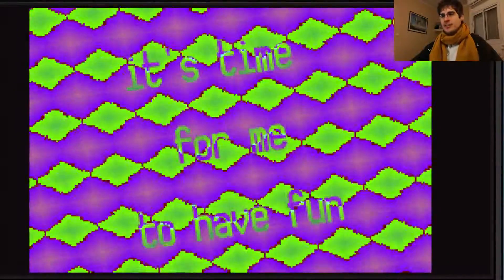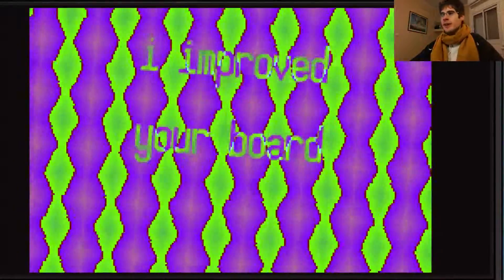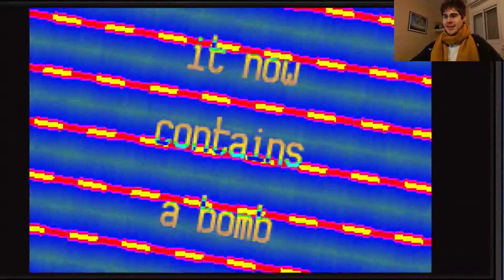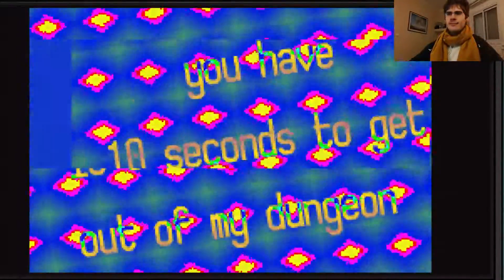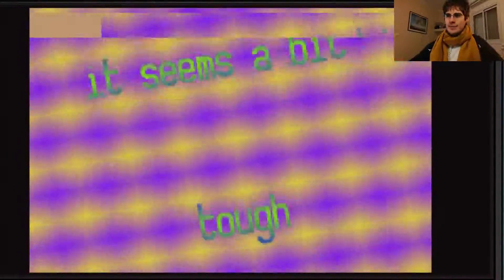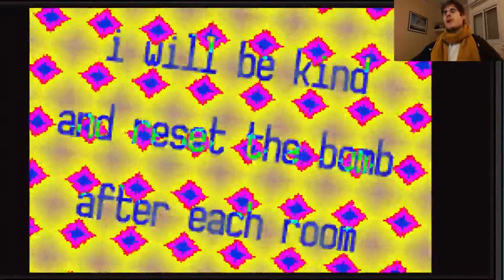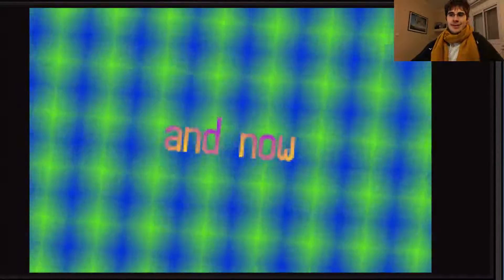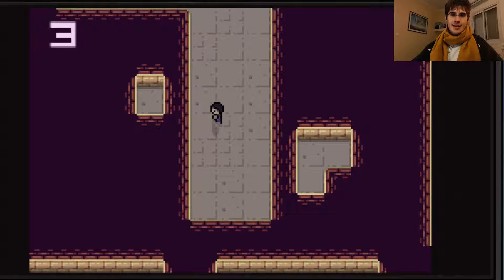We get a little bit of a heart attack — or eye attack or brain attack, whatever you want to call it. Kind of seizure-inducing cutscene. The villain says: 'I improved your board — it now contains a bomb. You have 10 seconds to get out of my dungeon. I will be kind and reset the bomb after each room.' So basically we have 10 seconds to get out of each room. After that cutscene, we have a big timer at the top left of the screen, and if I don't get out in those 10 seconds, I die.